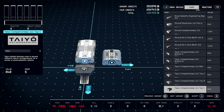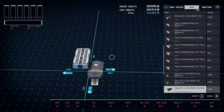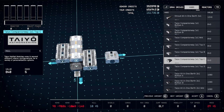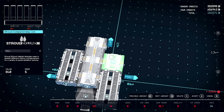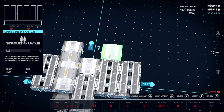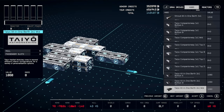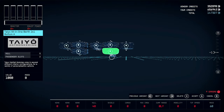Grab a Tayo 2x1 Mid and place that right here. That's actually supposed to be a 3x1. Then get one of those and place it there as well. Grab a Stroud 1x1 and place it behind this 2x1, then grab another 2x1, place it there. Then get another 1x1 and place two of them here. Now get a Tayo 2x1 Bottom and place it behind our landing bay.